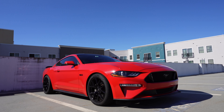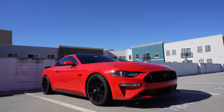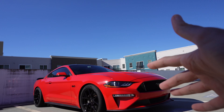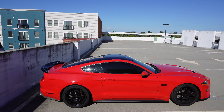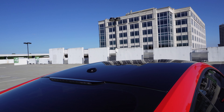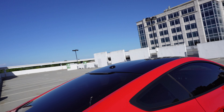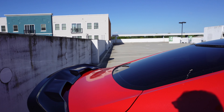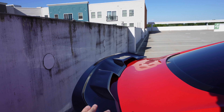Here is the Mustang — this is the Race Red exterior. It's a 2019 GT Premium that came with a black accent package, which included the blacked-out emblems and my personal favorite, the blacked-out roof. I think the blacked-out roof on this car looks absolutely amazing. It also had the stock blade spoiler, which is one of the mods you can already see, but we'll cover it in detail.